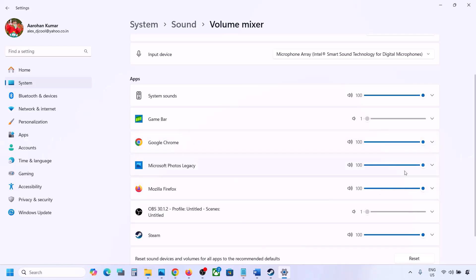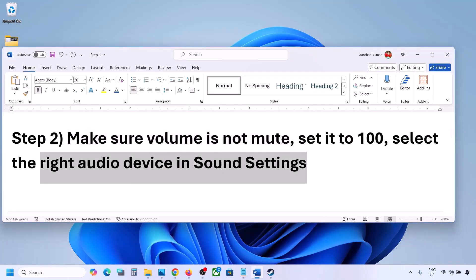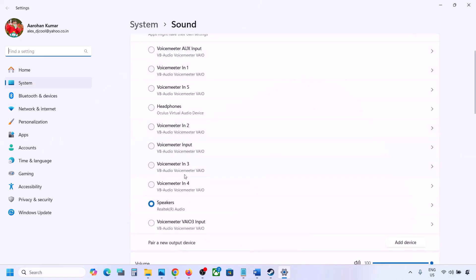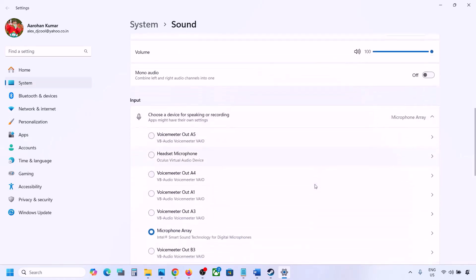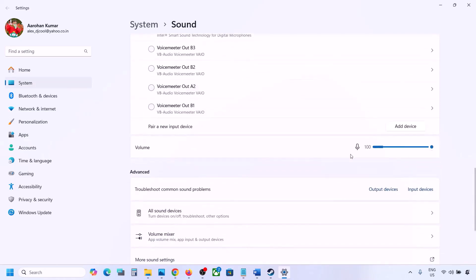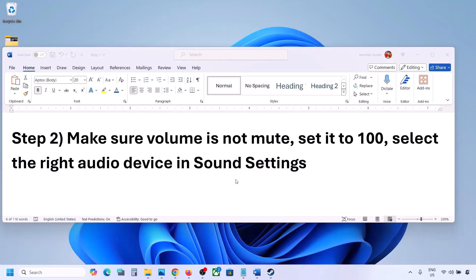Also select the right audio device in Sound Settings. Right-click on the speaker icon in the bottom right, then go to Sound Settings. Under 'Choose where to play sound', select your audio device and make sure it is set to 100. Scroll down — for input, if you're using a microphone, select your microphone and set the volume to 100.